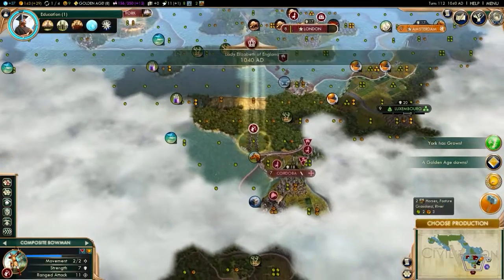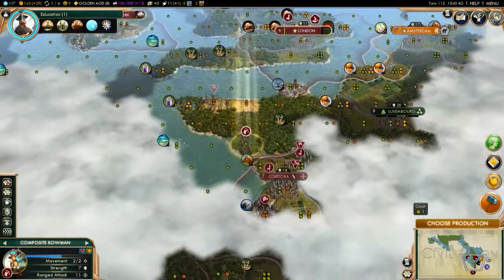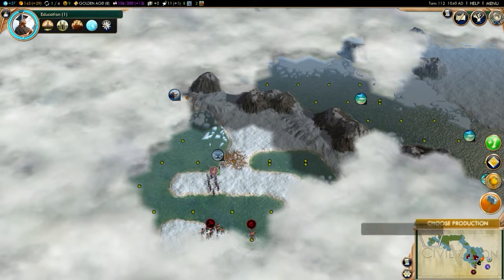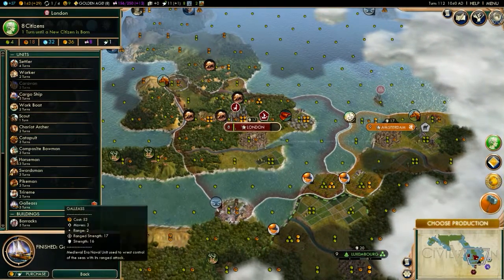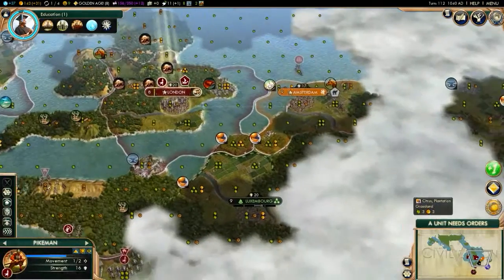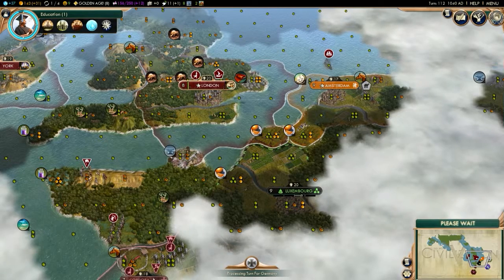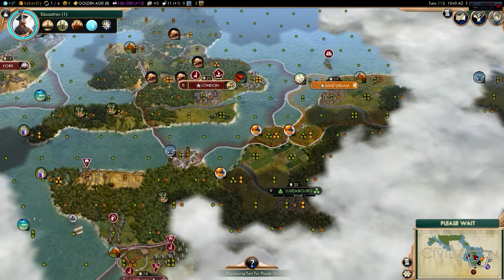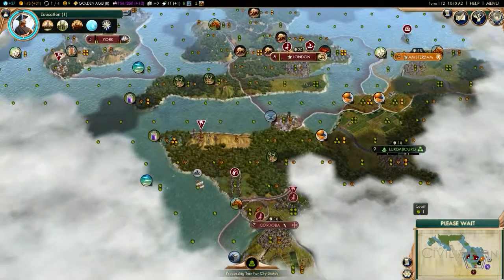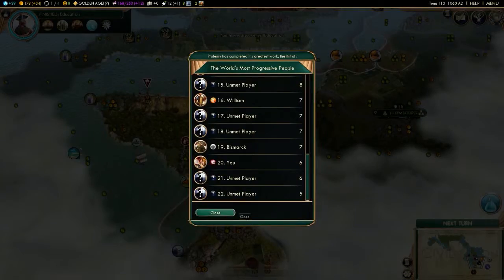They're either going to go there or there. I'll just stay here — seems like the best option. I think I am in America. Another galleus? No — let's get a work boat. I can send it over here and get this fish. The pikemen can just chill out. Yeah, what are they doing with their settler? They didn't move that settler at all. They probably know I'm already getting that spot.